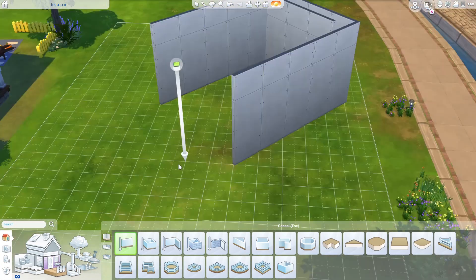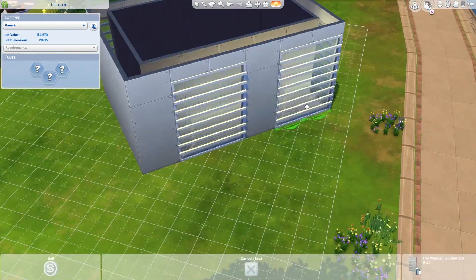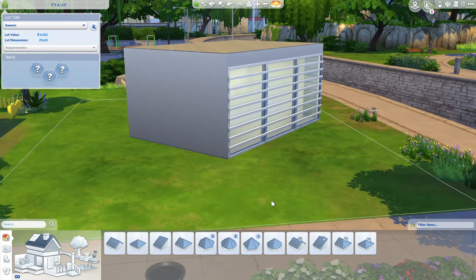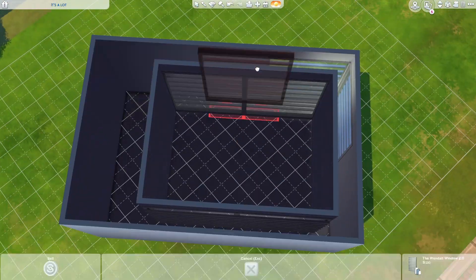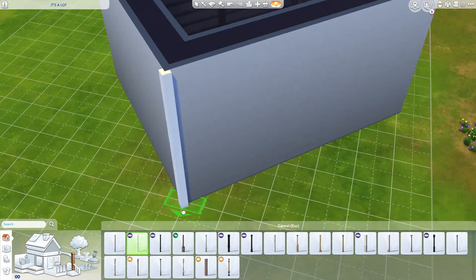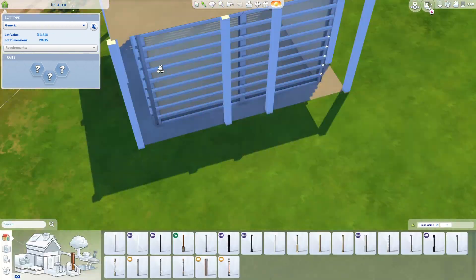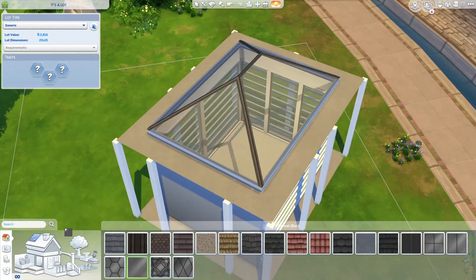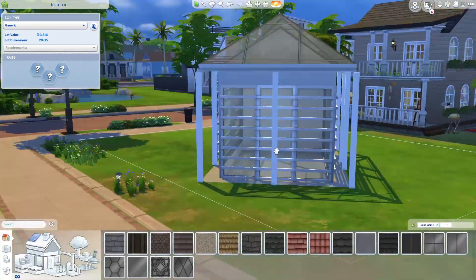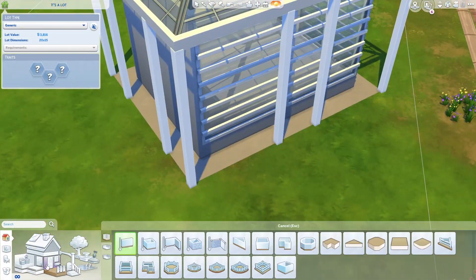Hello, it's Krint and welcome to another speed build. Today's build is a bit of an unusual one. As per usual on Sundays I am doing low pack builds and they're usually houses, but so long ago when Dine Out was released I decided to try and build a restaurant — I want to say for only 10k — and back then I think I had only used Dine Out and base game, and people really seemed to like it.